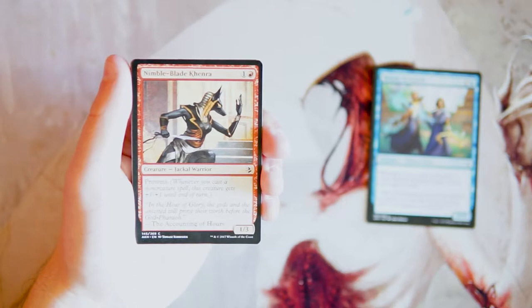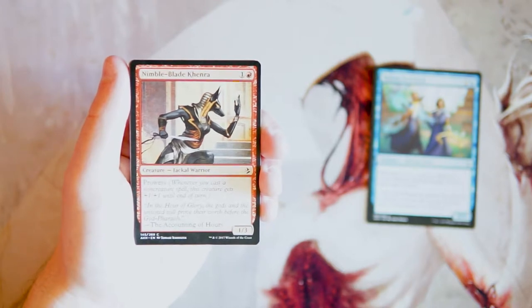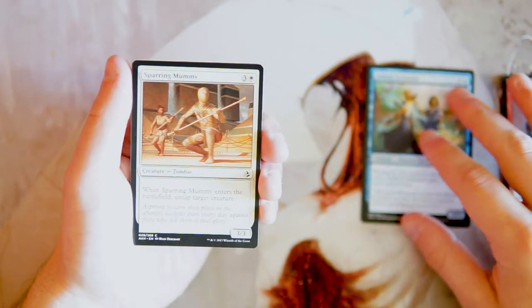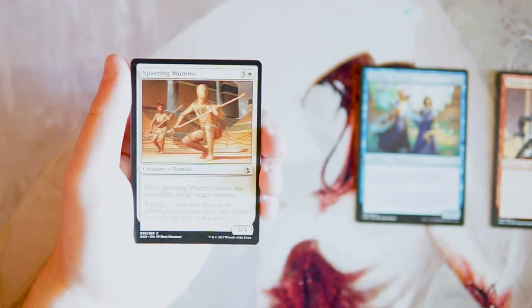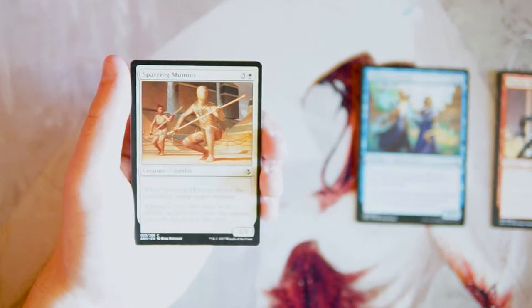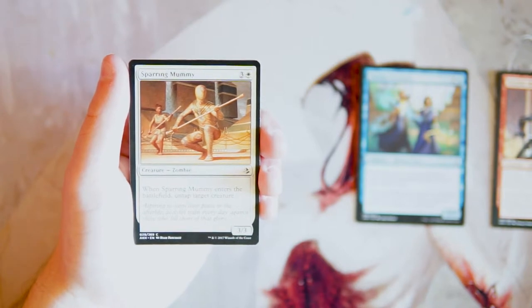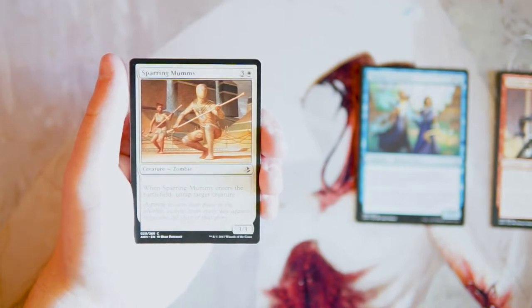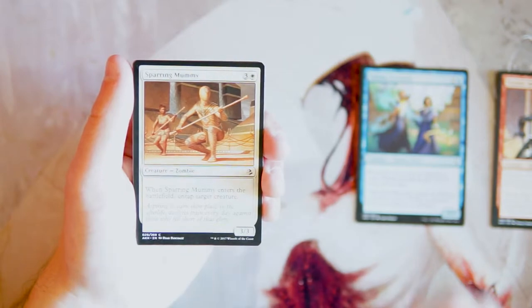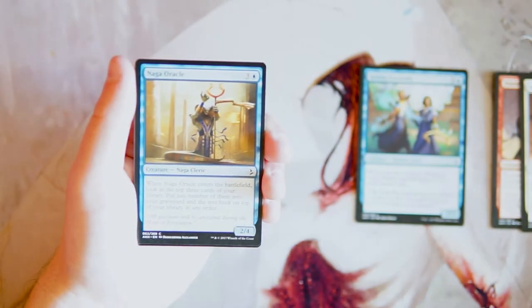In draft I tend not to pick those cards too highly unless I actually get some really powerful instants and sorceries. Worth noting it isn't just instants and sorceries that trigger prowess — any non-creature spell works, including artifacts and enchantments. I don't like this card very much at all. Sparring Mummy is a 3/3 for three in white — when it enters the battlefield, untap target creature. There's a zombie deck that's pretty powerful, with a zombie lord, but I'd rather have the lord before going for something like this.